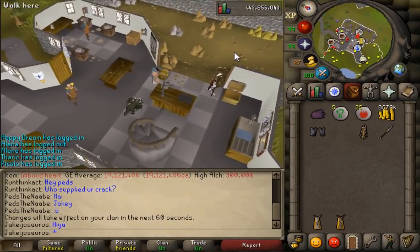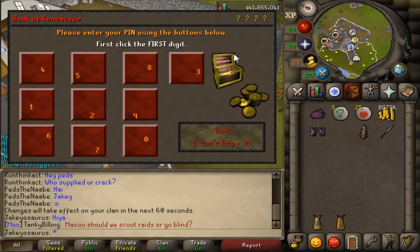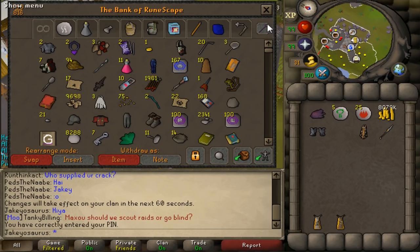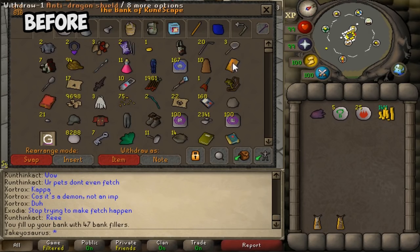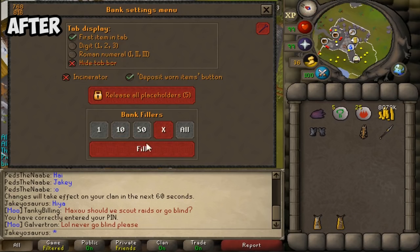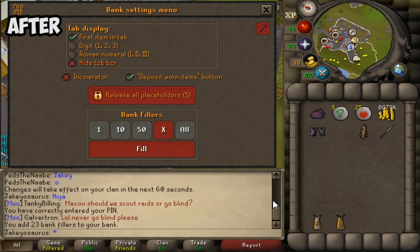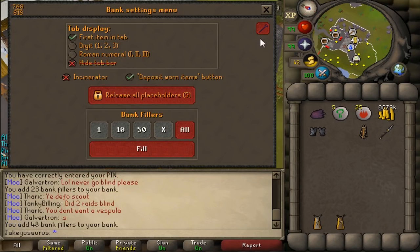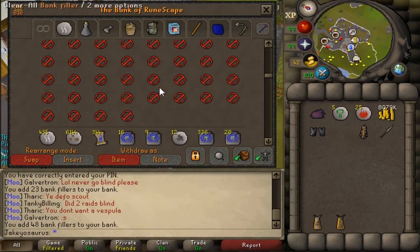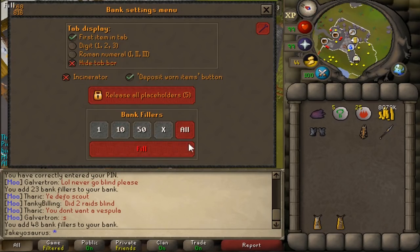We go to the bank settings real quick. Before the update, you could only fill your bank with placeholders and you couldn't place a certain amount, but now — look at this, it's beautiful — I can put 1, 10, 50, or X. Then you hit fill. I want to put in 23, and then we've got 23 bank fillers. So it makes it a bit easier — you just select all and then fill it. That's much more convenient, very nice.